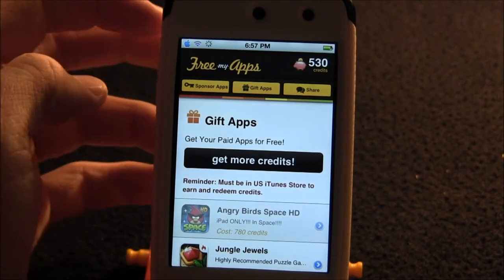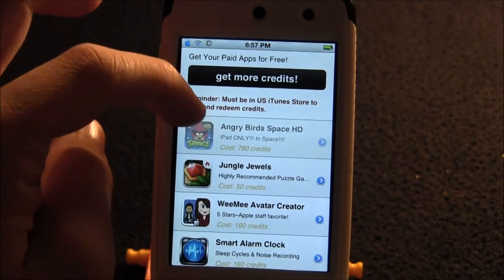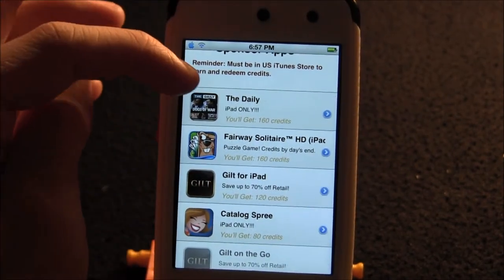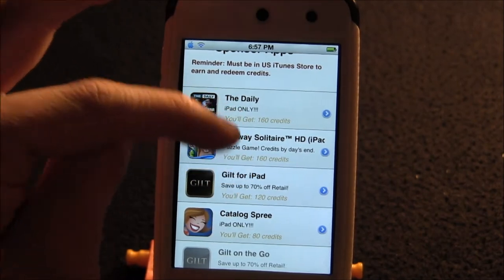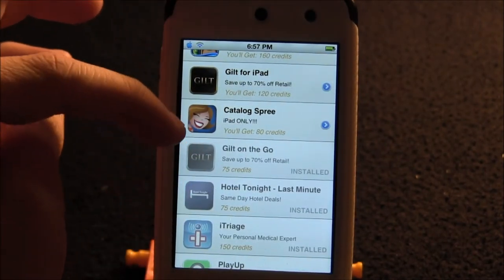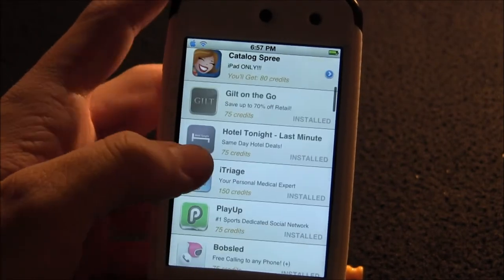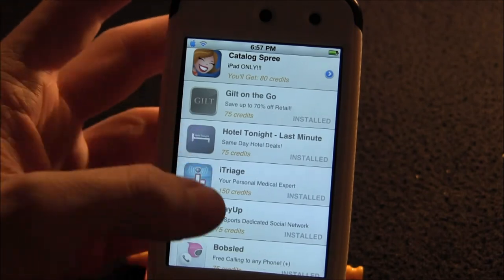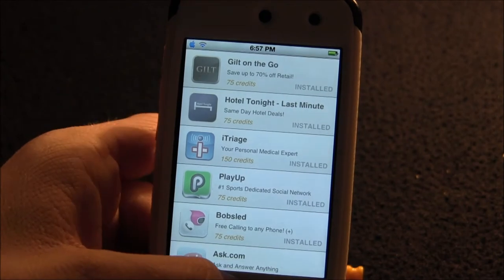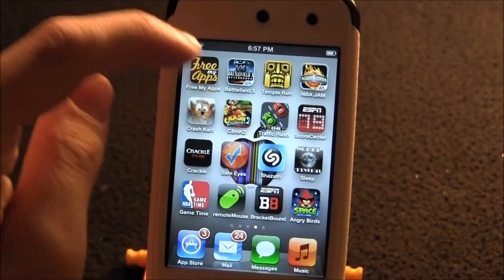There are only around 200-something credits needed, and I have 530. If you have an iPad, just downloading two of these free apps you could get it. If you have an iPod, you'd need to download two, three, or maybe four apps depending on which ones you pick — but definitely four at most — and you'd get Angry Birds Space for free.